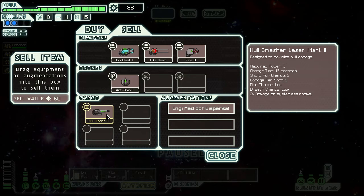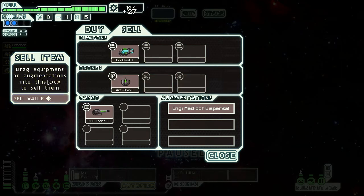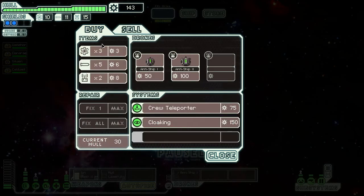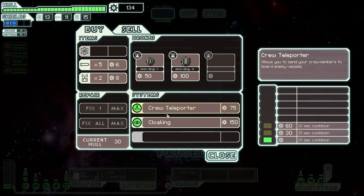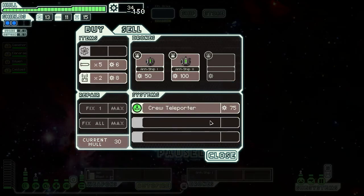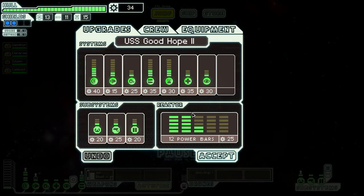Why am I going to sell those? 50 scrap. Let's not sell that right now — we still have 15, that's cool. Crew teleporter, cloaking device — let's buy a cloaking device! Okay, now we have cloaking too. But we have to upgrade our ship — we need more energy apparently for the cloaking.